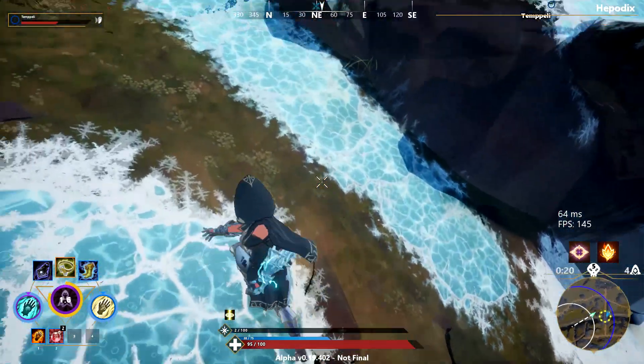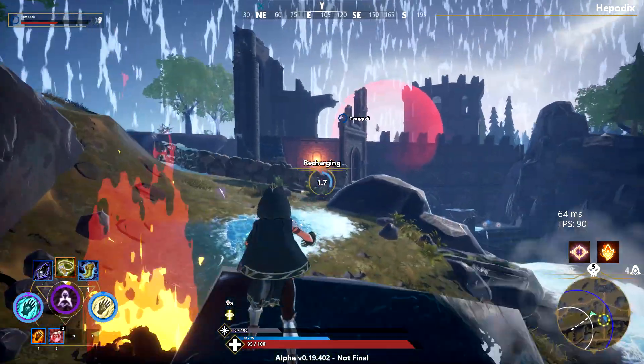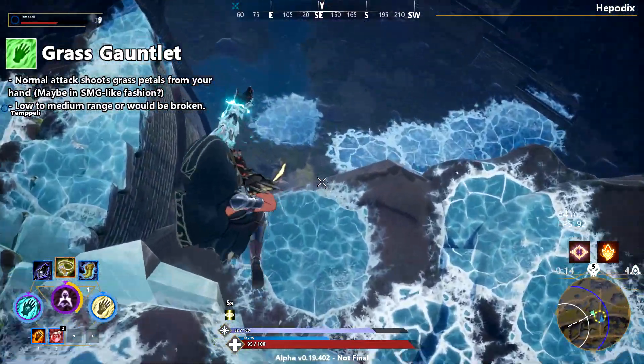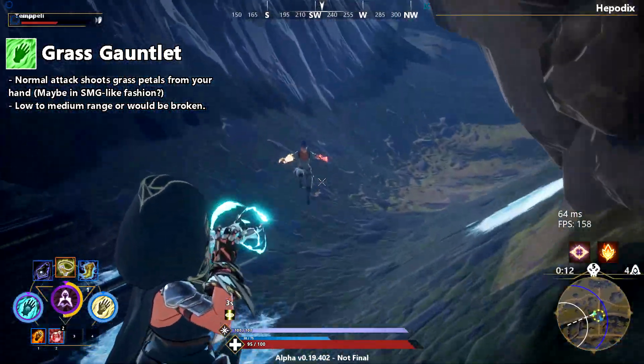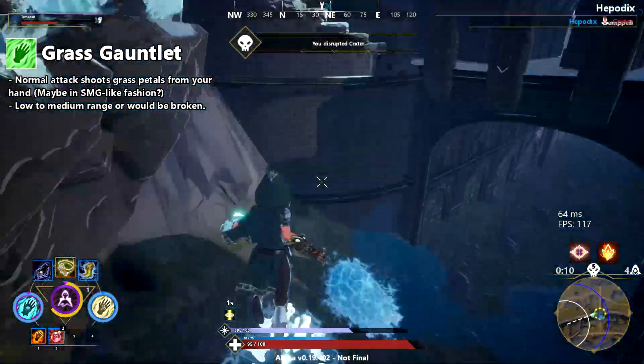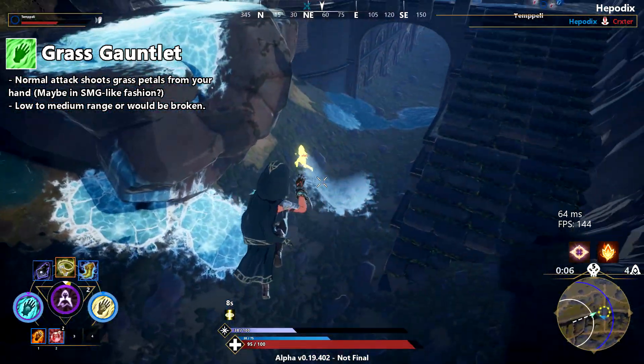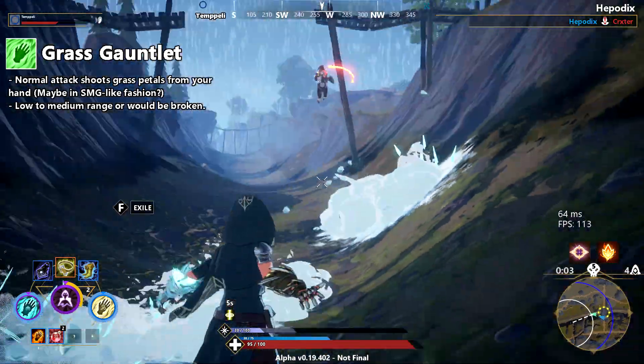The next gauntlet idea is Grass. Grass is a very basic element, at least in game franchises like Pokemon, but I think it could be adapted to Spellbreak. For the normal attack I would suggest some kind of projectile-based attack where you shoot petals from your hands, maybe in an SMG gun-like fashion, but the damage numbers would have to be toned low or it will be broken.